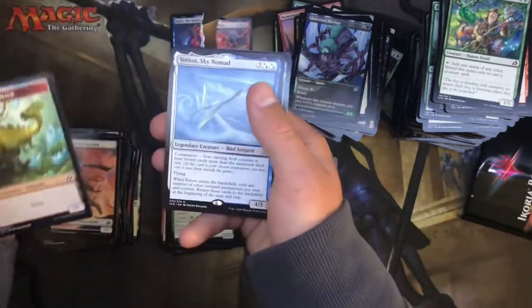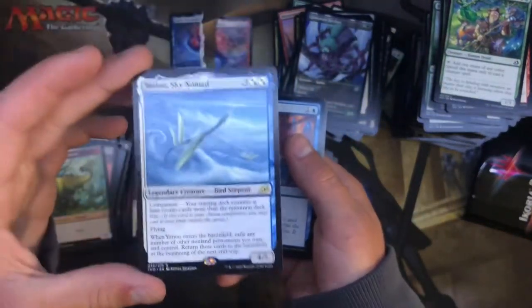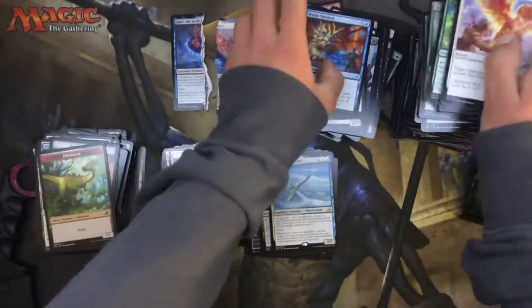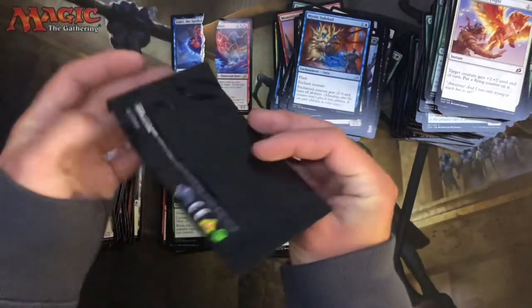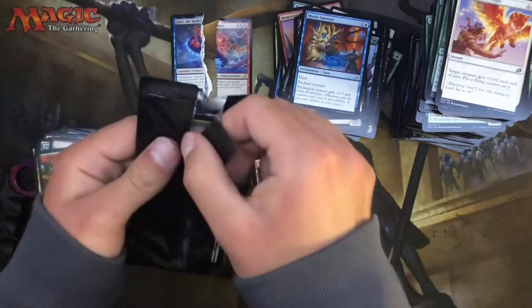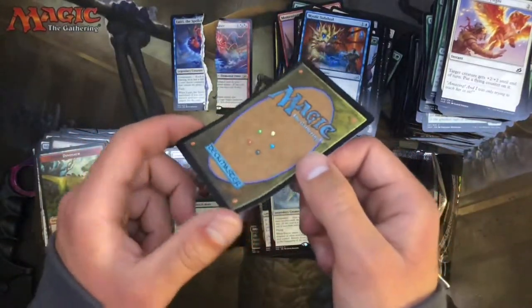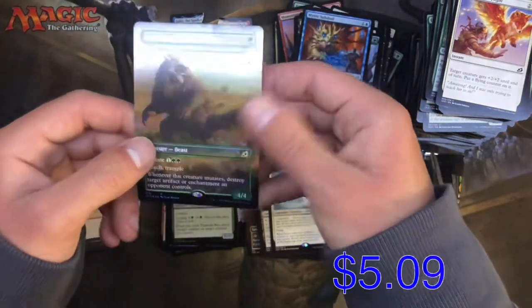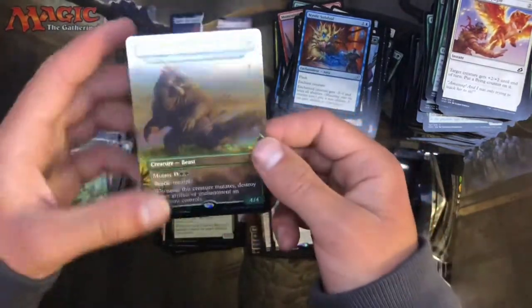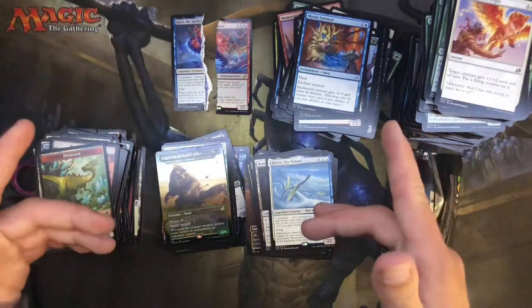Yorion is our last card out of that pack — Yorion Sky Nomad, can't play that in Commander. Got a whole lot of nothing out of there. Let's find out what this bent-up box topper is that I just completely annihilated. If it's Space Godzilla and I ruined it, we are going to have an awful day — I'll cry on camera. What we got here? Anguirus Armor Killer. That's not worth a shitload — let me try and bend that back. That's like a five dollar card. Nice foil alternate, but that's gonna do it for this opening.